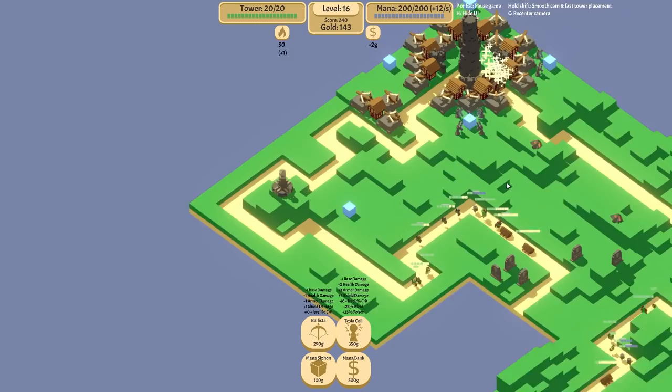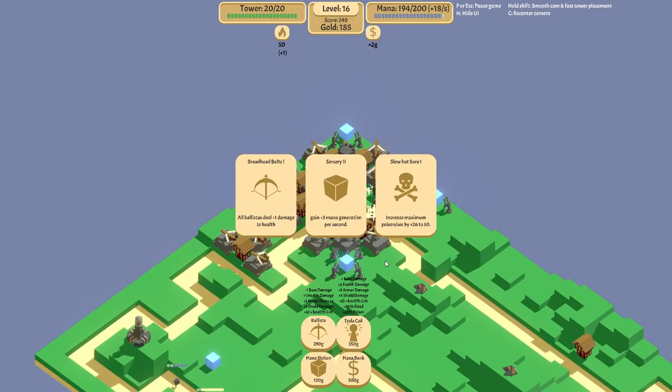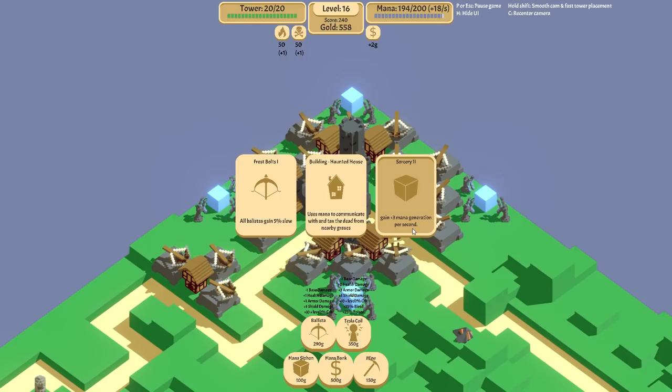How much mana does this consume? Seven a shot. So if both of them are firing, we're using up more mana than we're producing. I do need to go ahead and place down a couple more mana siphons. Also, I should probably grab the treasure chest from Oogie. Let's increase the amount of poison damage that can tick over.